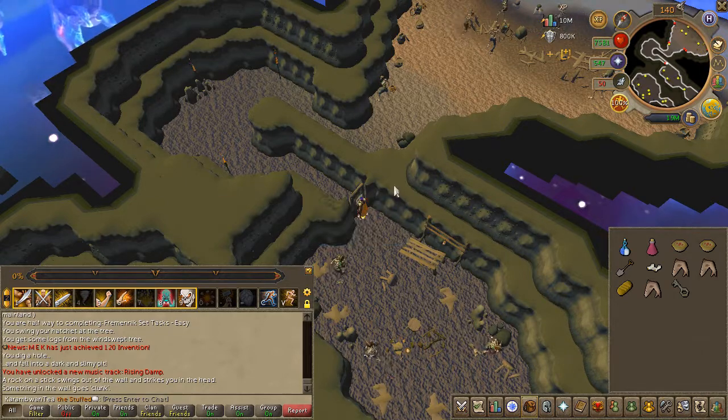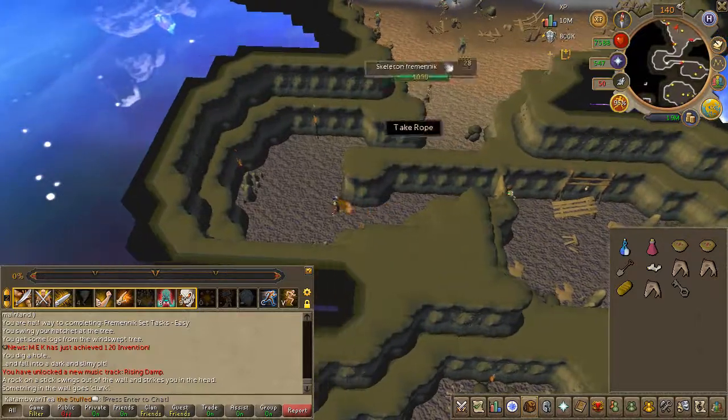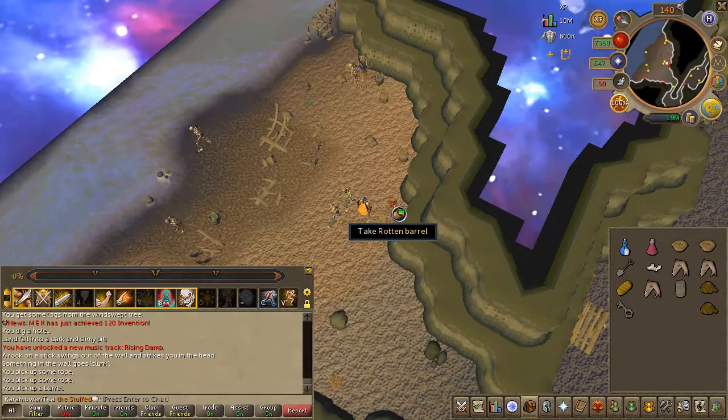Search the door once again to pass through. In this room, go ahead and pick up six ropes — they do respawn quite quickly — and pick up two rotten barrels.